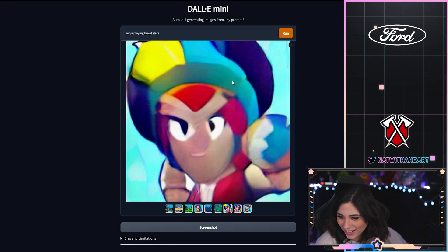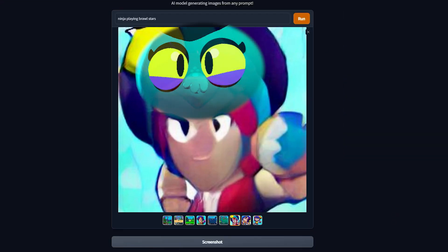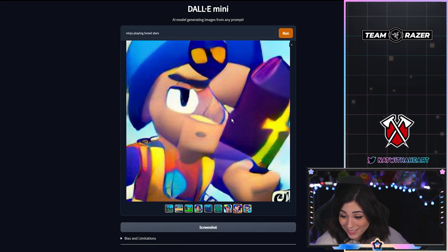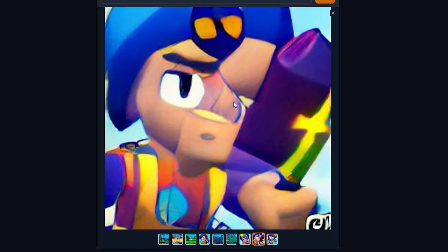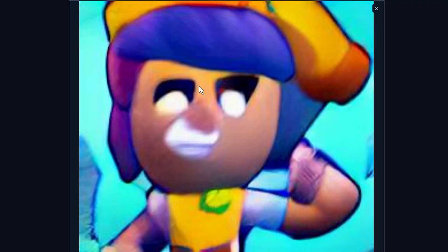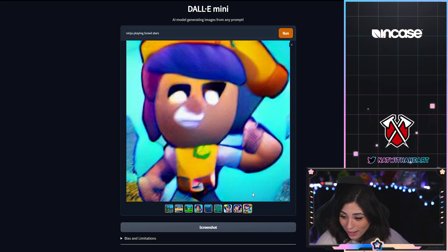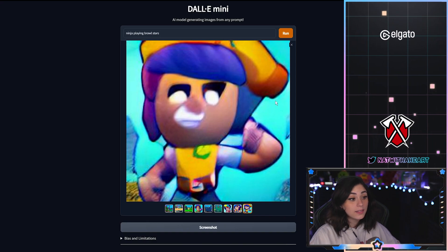Another character. To be honest, this looks like Eve right here at the top. That looks busted. This is literally going to give me nightmares. This one's not that bad — there's an eye, two eyes, a nose, a mouth, a hat, some hair, a body. This has to be the best picture we've gotten so far.